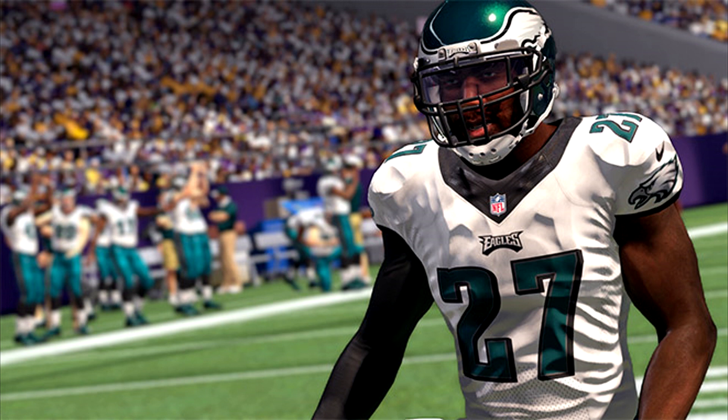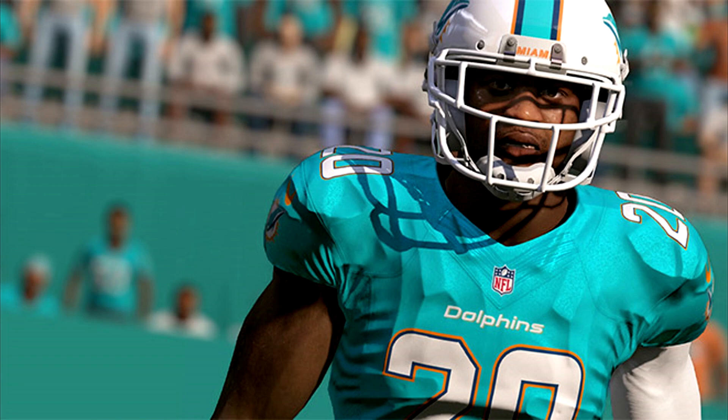Now transitioning to the strong safeties — we start with another 93 overall and then start dropping down. Strong safety from the Miami Dolphins, Rashad Jones. He has 87 speed, 89 acceleration, 86 agility, 70 man coverage, and 81 zone. With strong safeties, you're going to have lower coverage ratings most of the time and better tackling or run defense ratings. Jones was very productive last year with 135 tackles and 5 interceptions. He has 15 interceptions in his 6-year career.